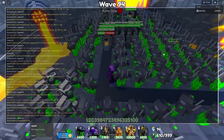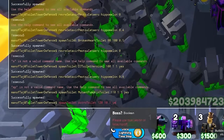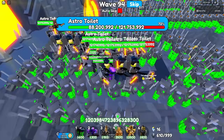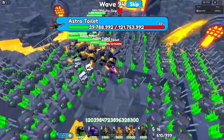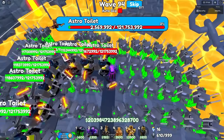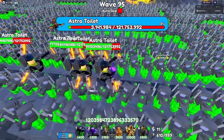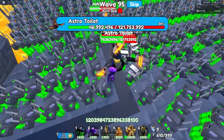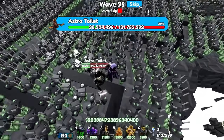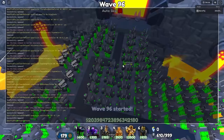Now let's do the wave 120 boss, which is obviously the normal Astro Toilet. Let's try to do 10 of them - it's a little bit risky, but they're pretty slow so they should be manageable. We take down the first, second, third, fourth, fifth, sixth, seventh, eighth - then use time stops to clear the second-to-last and the last Astro Toilet. 10 was definitely pretty tough.